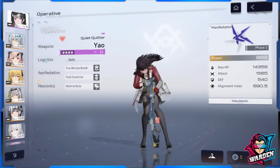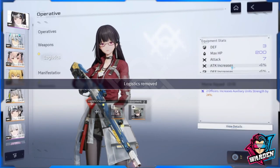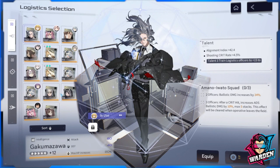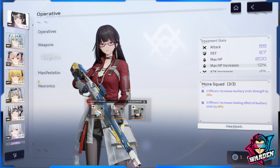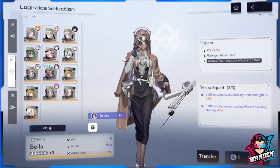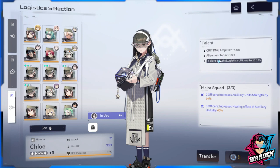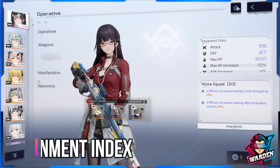Next, to increase attack stat, we go to logistics. To get a set bonus — say attack 55% — you need to equip three pieces from the same set; equipping only two removes the bonus. Also, make sure the talents you're equipping from that set have attack percentage bonuses. For example: one talent has attack +4%, another has attack +8.5%. Those are your factors affecting attack.